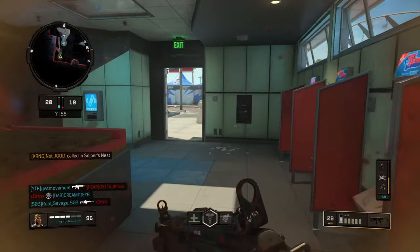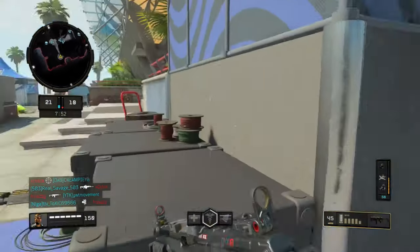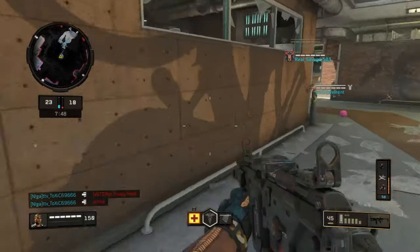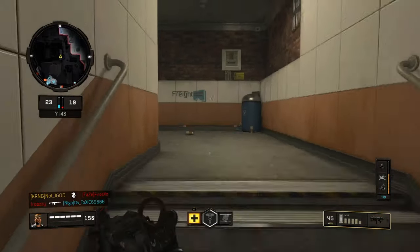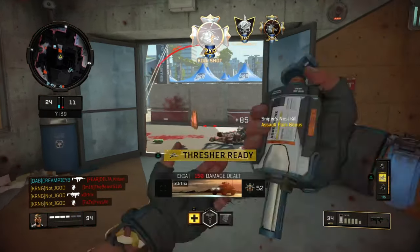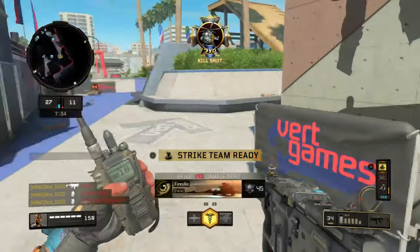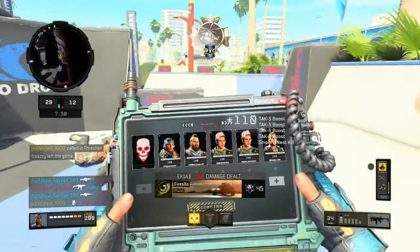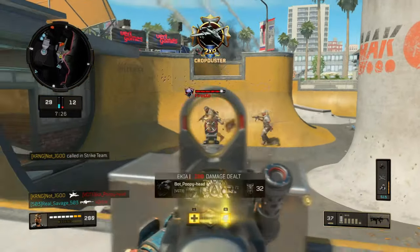I only need 50 score for the next streak, so all I have to do is push out, grab one tag, win one gunfight — not crazy at all. I move with my teammates; someone on the left gets killed by the sniper's nest. I work my way back because spawns are going to flip, and I was already pre-aimed ready for the engagement. I have a thresher now and a strike team. Score is 29 to 12 and it's just getting started — this collection of streaks allows me to win more matches than anything.